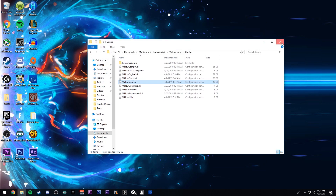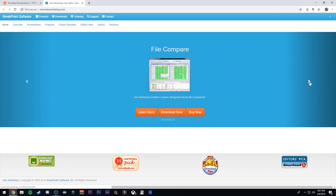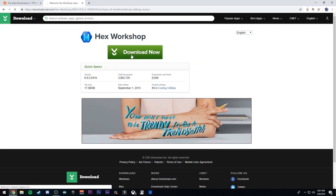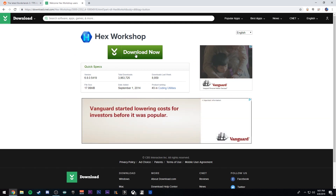The next step, you're going to need to download a hex editor. I will put a link in the description for this hex editor. Go ahead and use the arrows until you see Hex Workshop. Go ahead and hit Download Now, then click on the executable and download it. I already have it downloaded so I'm not going to do it again. Once you download it, just go ahead and install.